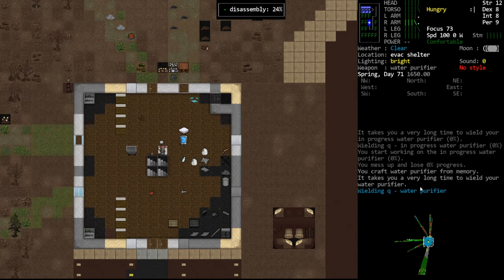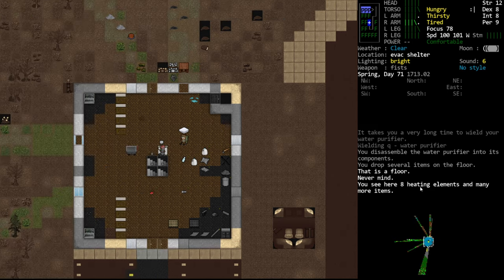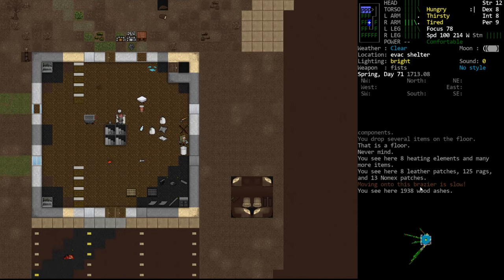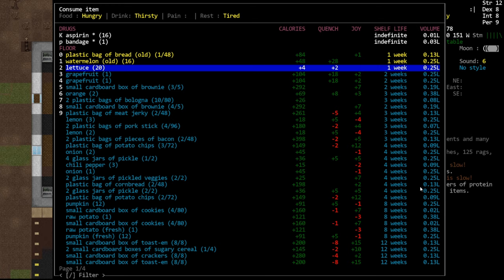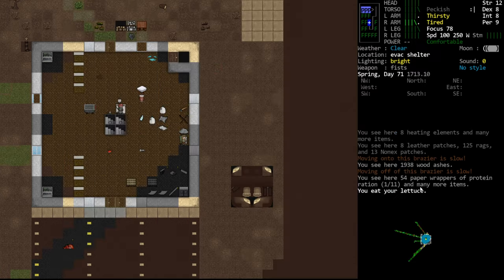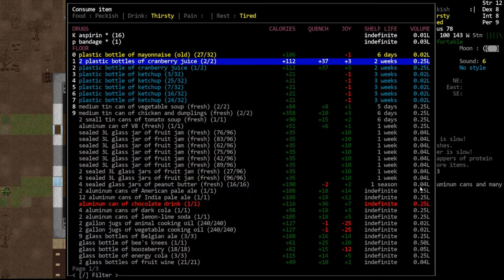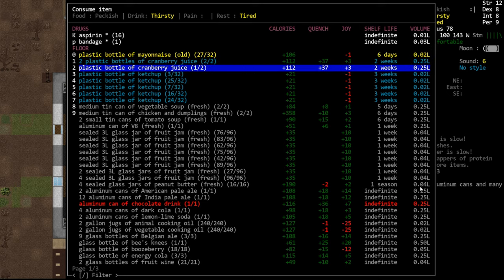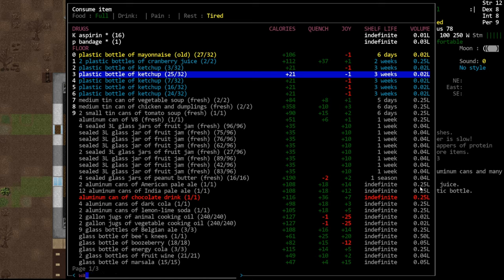It looks like we got all the materials back, so we should be able to recraft this, then deconstruct, then recraft - the materials are not as limiting a factor as I thought. People tell me to do this all the time; I usually don't because it's a little tedious. Mechanic skill is at 55 percent. We're tired, hungry, and thirsty - let's eat and drink. I'll snack on some lettuce and drink some cranberry juice since it's going to go bad, plus it provides some calories.